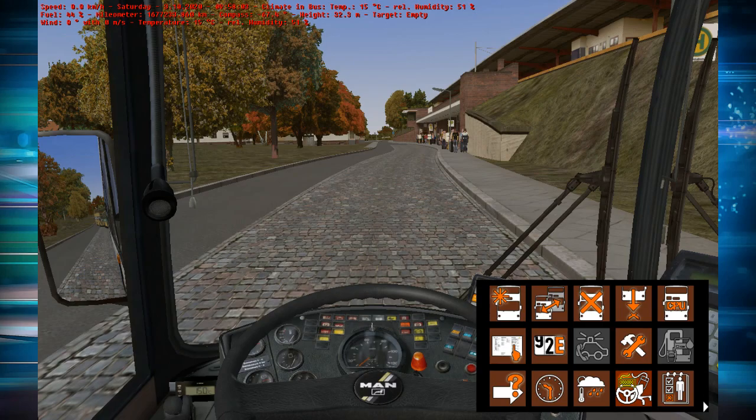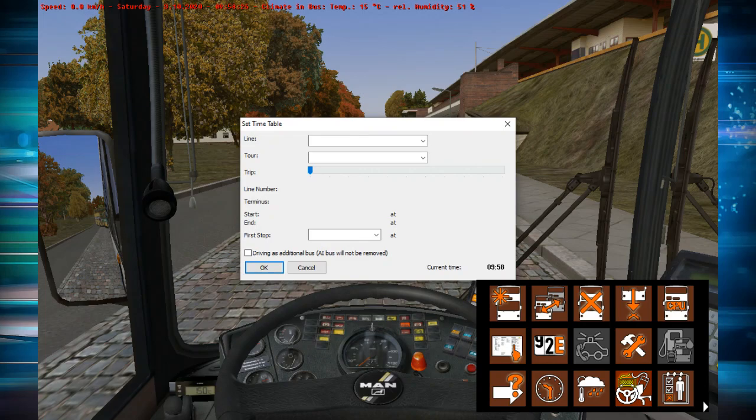Now let's bring the alt menu up again. What we want to do now is set up our timetable. To start our timetable, press the card button with the finger on it, and then this box will come up. You'll need to select a line — today we're going to be doing Group 130, which includes line 130 and N30 (the night version, which only operates during the night). Then select which duty — your duty number — you want to take on.